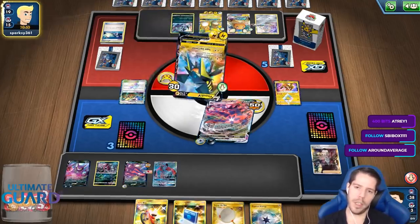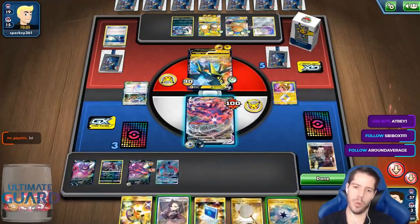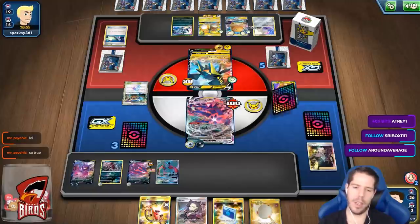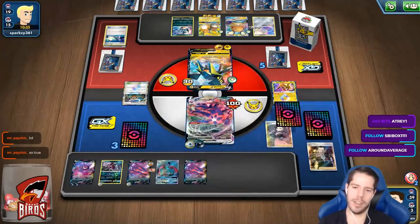Can we put ourselves at one prize? Yes we can! Nice. So Hoopa, and we got a Marnie. Wow — the deck is being very generous now.